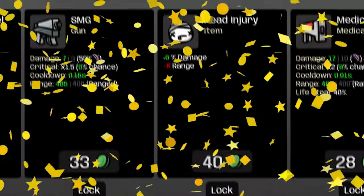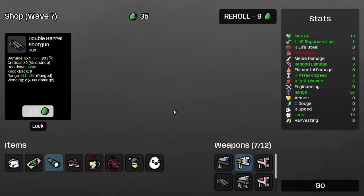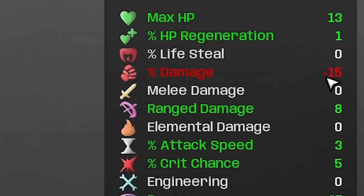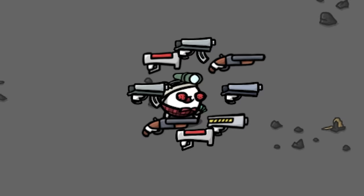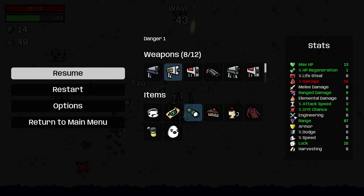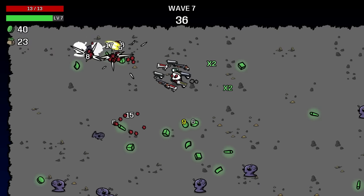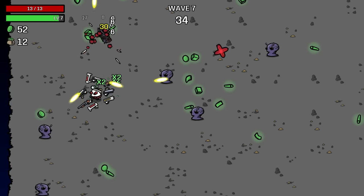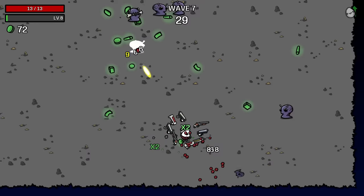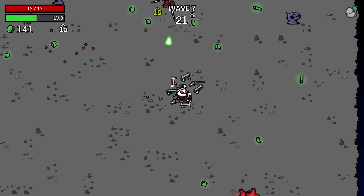We got a full board of everything we want. First, I want another medical gun for the healing. Then we're gonna take another SMG. Then we're gonna take the head injury. And we can still afford the shotgun. We're at minus 15% damage, but we have this many guns — I can't even count that high. Plus we did decide to boost ranged damage, so that's giving an extra 8 damage to every shot we do anyway. So add 8 minus 15%, we're still getting 6.5 extra damage — at least I'm vaguely sure that's how that works.